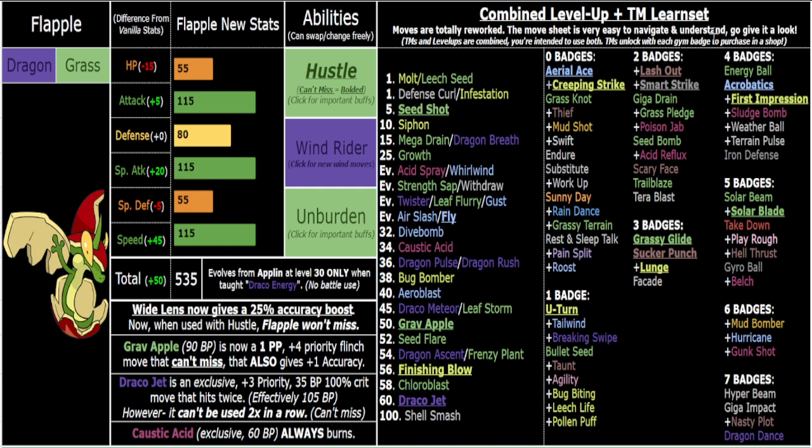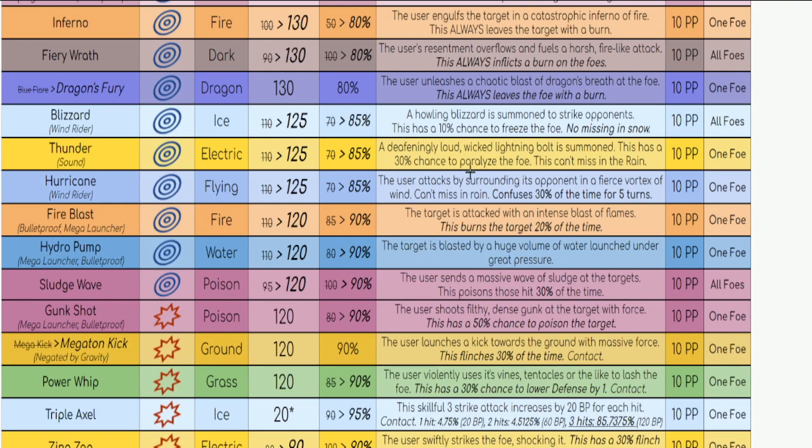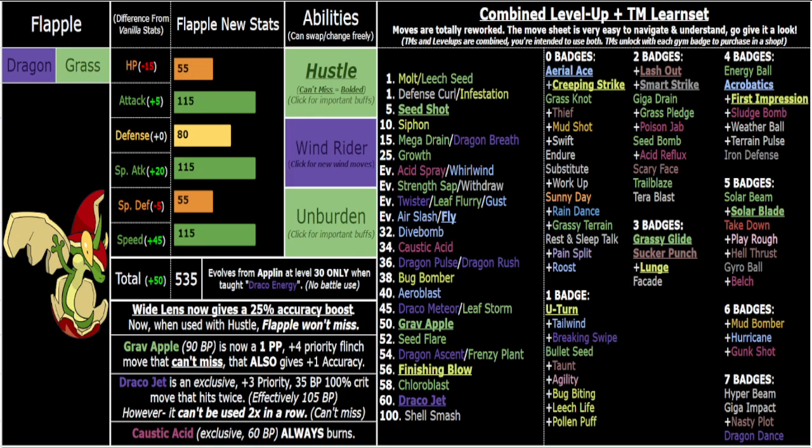Finishing Blow is also an incredible sweeping tool — it gives you plus three Attack when you KO something. With Unburden, you can see how that's very powerful. I might end up banning setup at some point, but for now this is what Flapple can do. With the raw damage from Hustle, Wind Rider for immunity and Attack boosts, and all these tools, this guy is super cool. Belch is also great with Unburden — eat the berry, get plus one Special Attack each time you click it. Let me know what you think in the comments, and I appreciate you if you made it to the end. Peace.